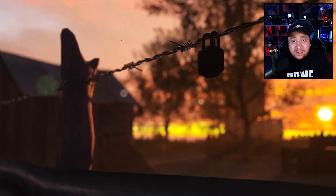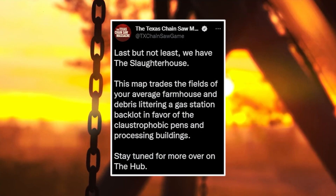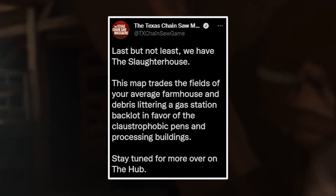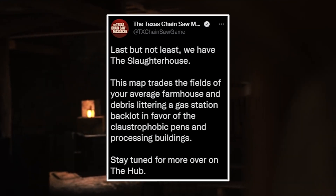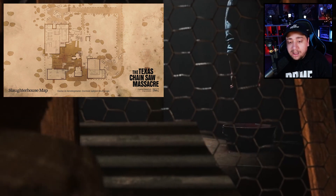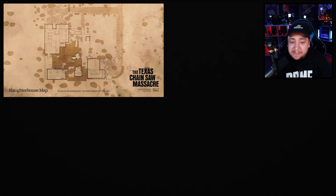They posted on Twitter saying: 'Last but not least, we have the slaughterhouse. This map trades the fields of your average farmhouse and debris littering a gas station back lot in favor of the claustrophobic pins and processing buildings.' Stay tuned for more over on the hub. I can't wait till we get this hub update and really see more of the details going on with these maps.